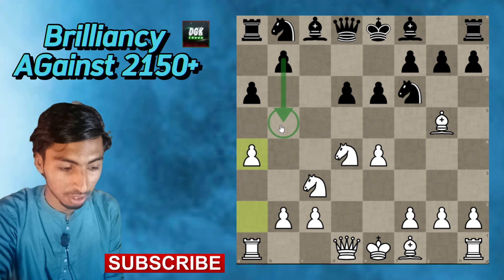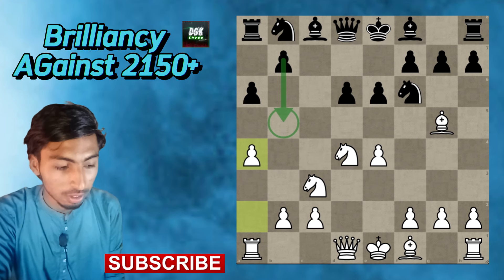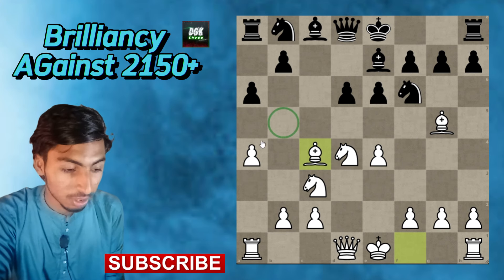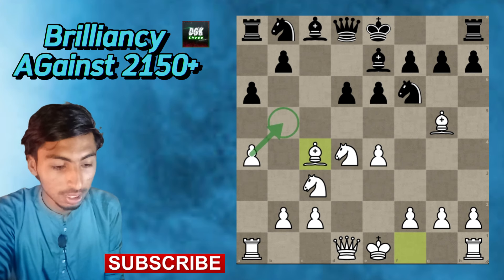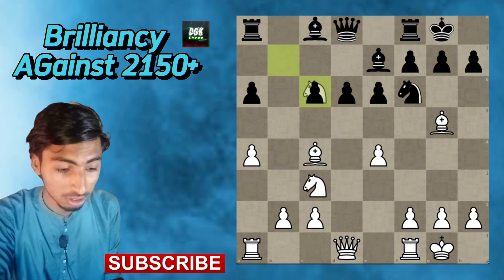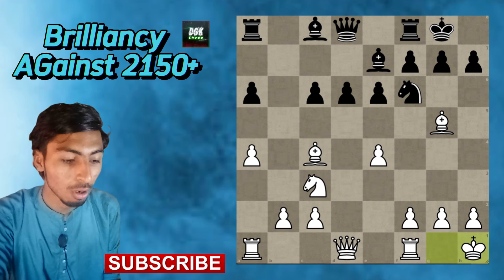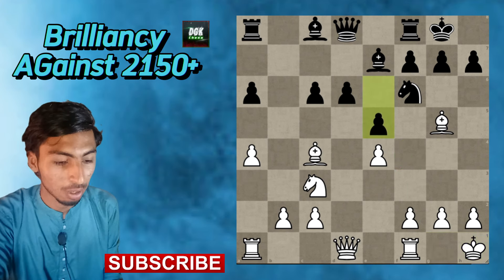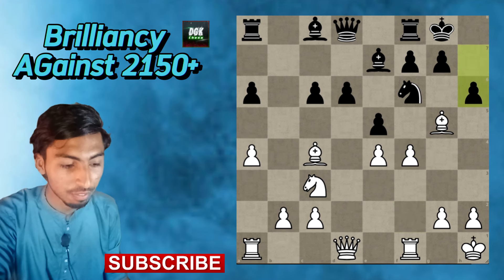Bishop e7 and bishop c4. Now black can't play b5 because I will take that pawn. Short castle, short castle, knight c6, knight takes on c6, b takes on c6, and king h1. Now I'm just playing f4.